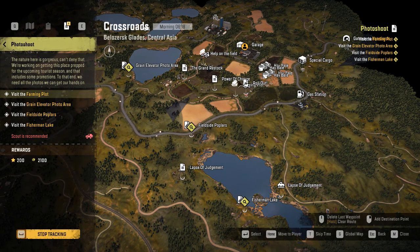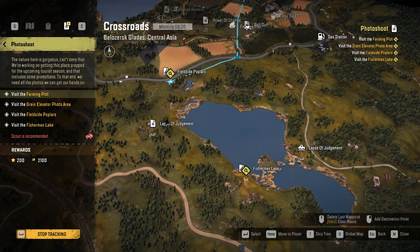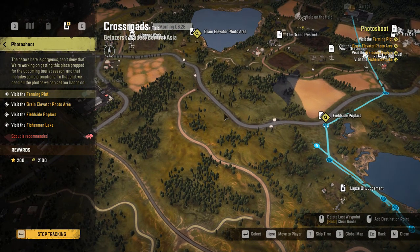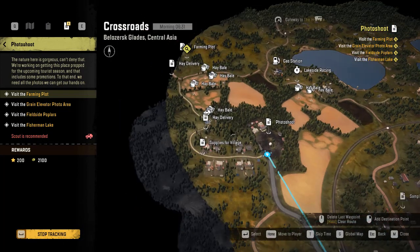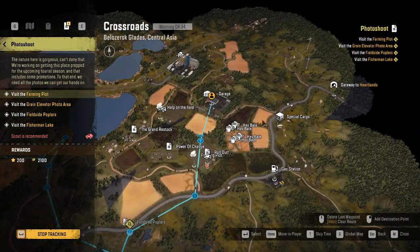They're all marked, so what we want to do is get out from here and visit this one first, then go through all of this, come here, make my way back, then go this way, come back, then follow the road all the way here and take this route to go there. So that's the plan.